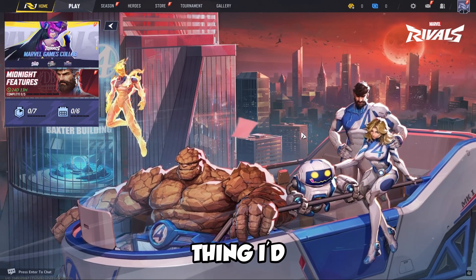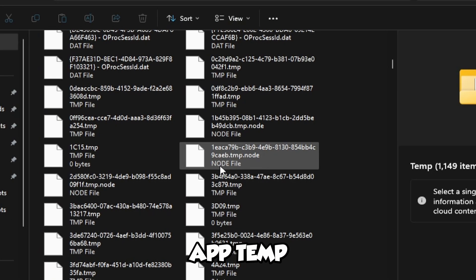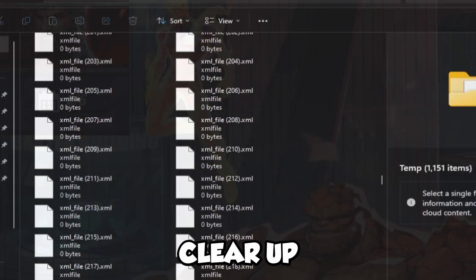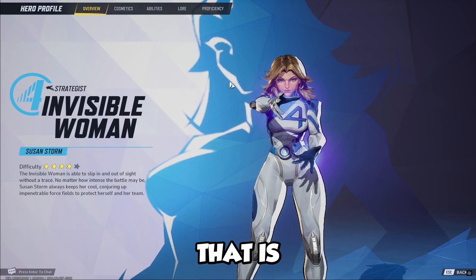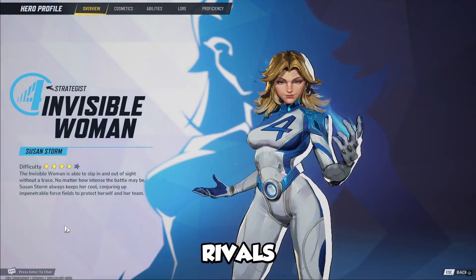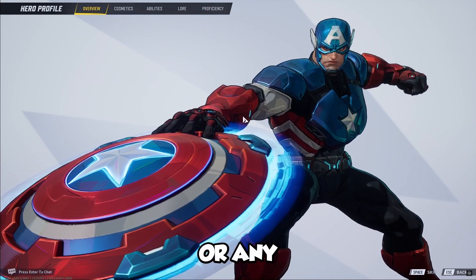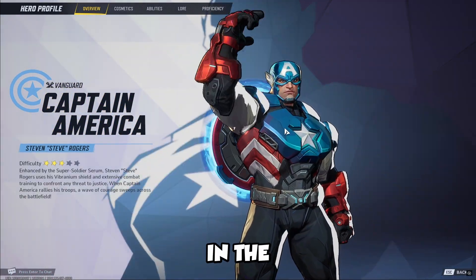Another small thing I'd recommend is clicking Windows + R and then opening up your temp folder, just like that with %temp%. Go ahead and delete all of this — this is going to clear up a lot of temporary files on your computer and make it run smoother. That is how you can fix your Marvel Rivals settings and increase FPS inside of the game. If you guys have any tips or questions, go ahead and comment those down below, and I will see you guys in the next one.